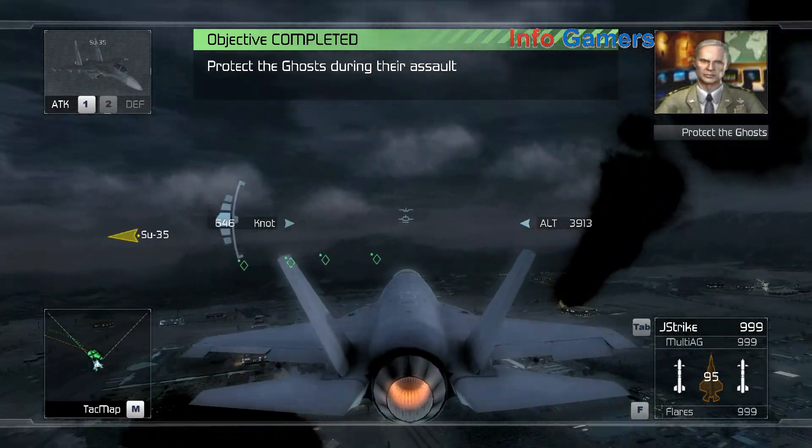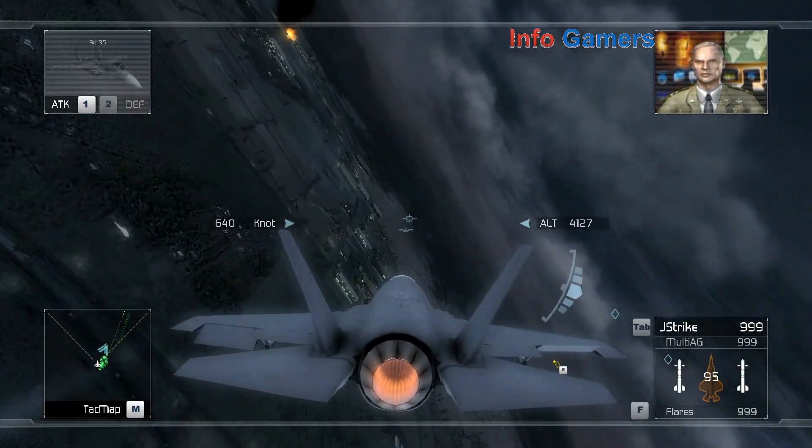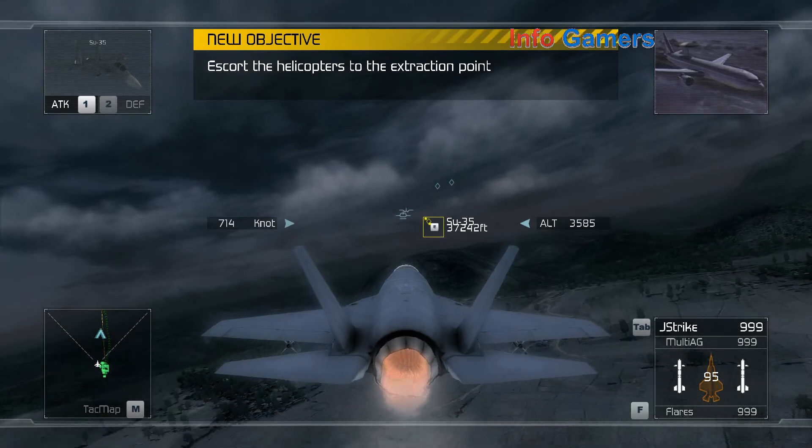Copy that. Reaper flight, escort the helos out of the combat zone — it's imperative they make it out in one piece. I've got readings of active SAM units along the escape route and the last wave of enemy fighters closing on your six. Reaper flight, stay alert.